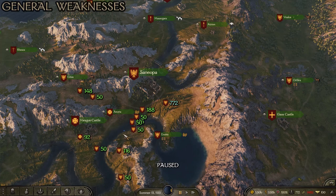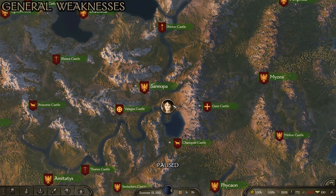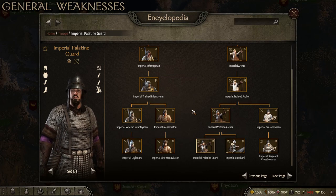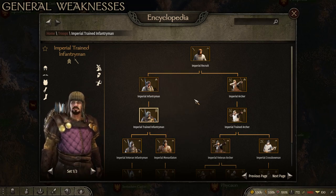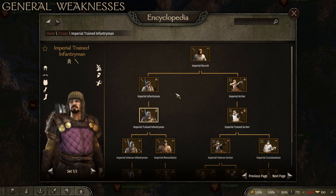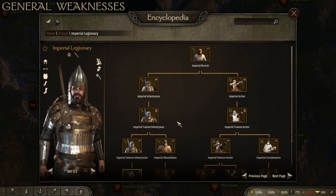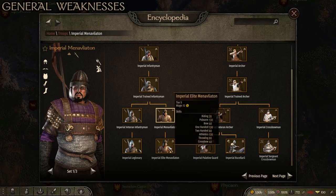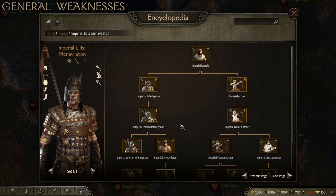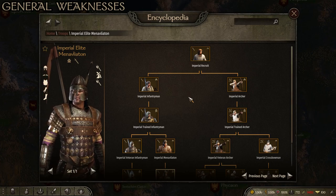For general weaknesses, the main one is that the high-end units require a lot of training — a lot of XP, time, and money to get them to the highest tier. Another weakness is early infantry lacking polearms. Imperial infantrymen are bad troops but only tier two. Even the trained infantrymen have throwing javelins but no polearm, making them very weak against cavalry. It's not until you get to the Legionary that you even have the Pilum, and that's not really a polearm — it's mostly used as a throwing weapon. The Empire's infantry are very weak against cavalry, which is a big weakness.